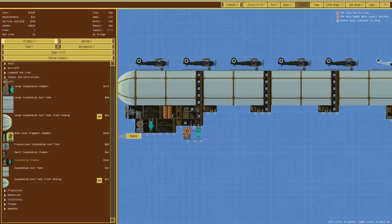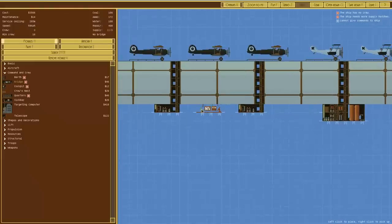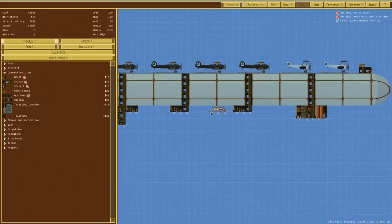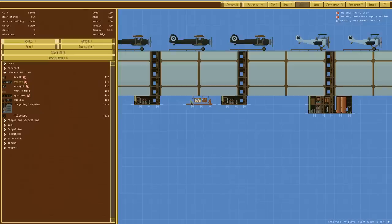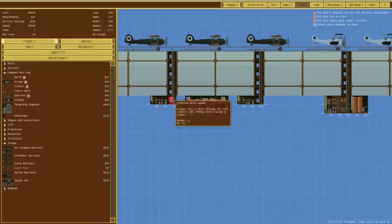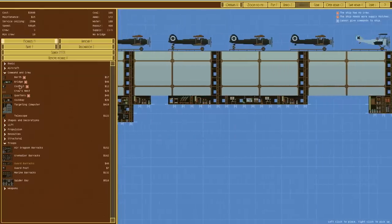No crew, no supply hatches, can't give commands to ship — all correct. So we want to go to command and crew, get a bridge, and put it in the center. Or actually, because it might split in half, we'll put it around the back here with the rest of it. Probably put it there. Then in troops we'll have a guard post either side, just connect it like so, and we'll have some guard barracks. We'll place it there — it doesn't really matter.